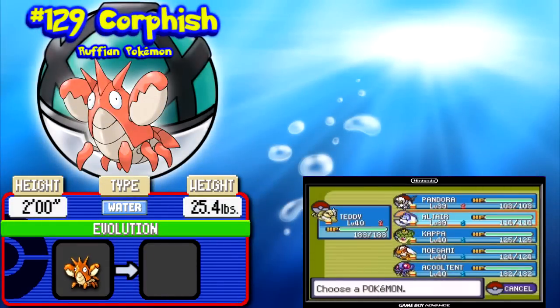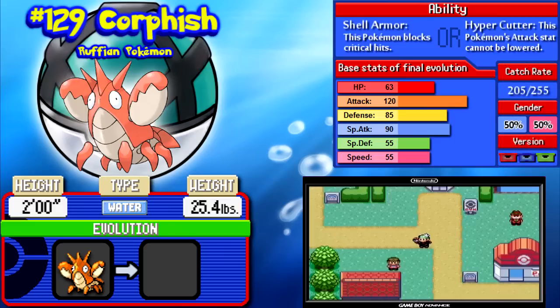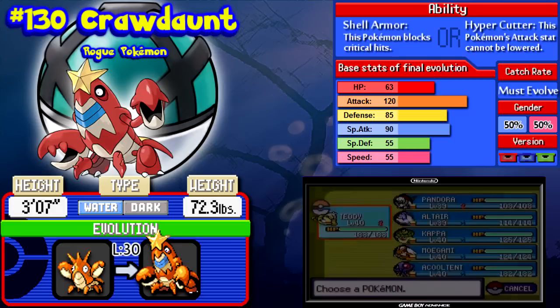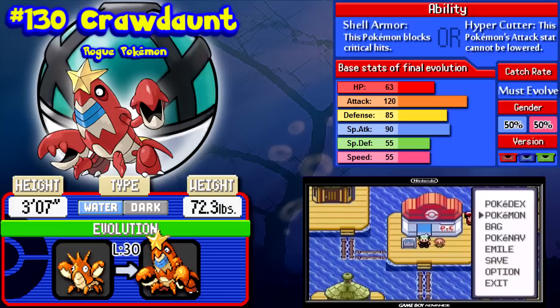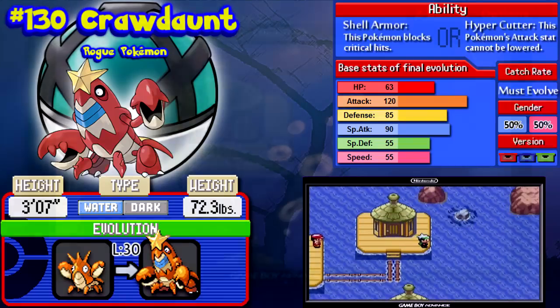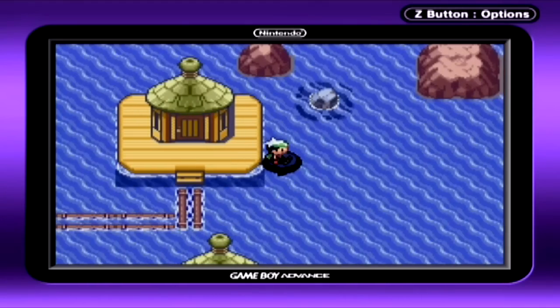That Pokemon is Corphish. It's pretty much your standard water type — kind of defensive. It evolves kind of late, unfortunately, into Crawdaunt, who is a water/dark type that's in an even worse position than Absol. It has two types that are good for special attacking, but unfortunately it has really strong physical attack. It just doesn't have moves to back up what it's supposed to do, because physical dark and physical water moves did not yet exist and don't until Diamond and Pearl. So, unfortunate case of something that could have been.